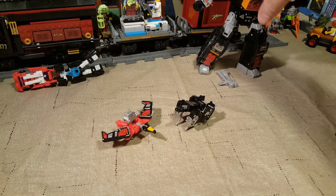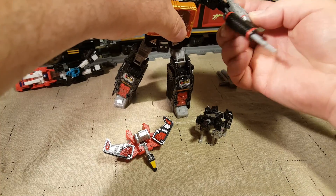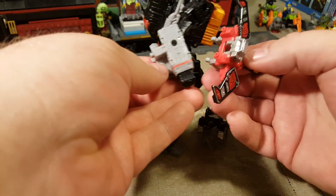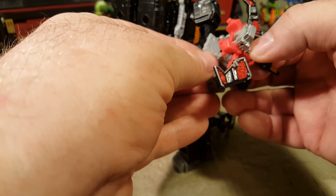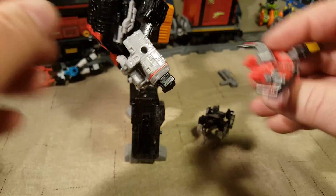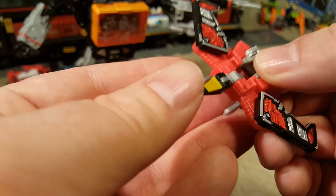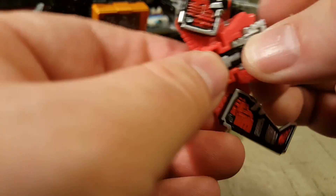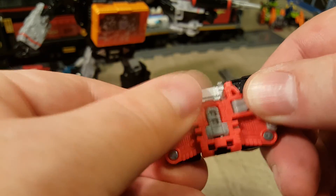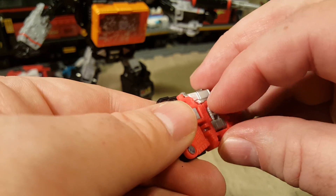So we've got Ravage and Laserbeak. Come on, Soundblaster, this is where you come in. They should have put some clips on Soundblaster so that Laserbeak could hold on. So cool — oh, I love it. Put his head in there. Put his wings back like that. Boom — that's it. There's his cassette mode. Although they don't have the little circular cassettes like they're supposed to. How sad.